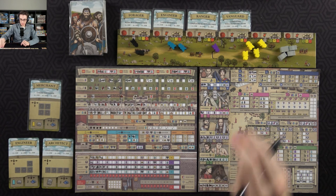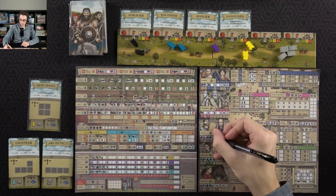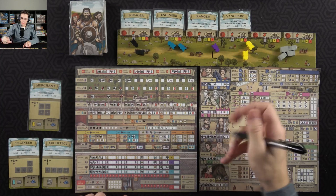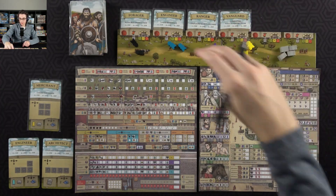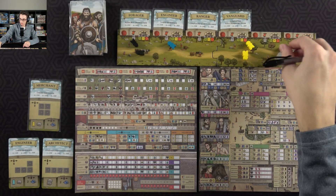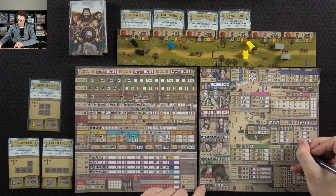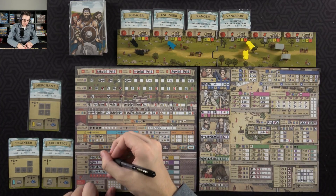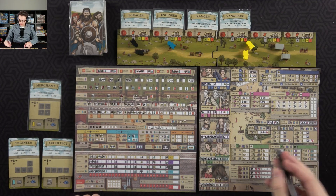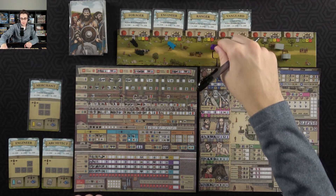I guess I need to start getting some servants. So I'll spend two civilians over here on the priest track — the first gets me some piety, the next gets me a servant. And with that I can then spend one builder, two servants, and two resources to build the courthouse, which will get me a bit of renown. Then I can use its ability because I'm at least level four and the year is four — I can get a servant that way.